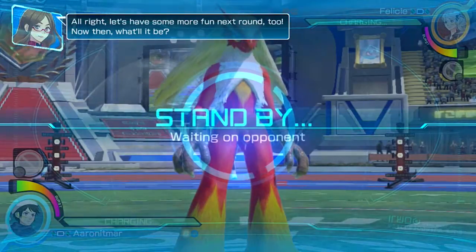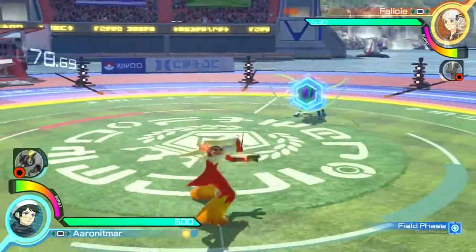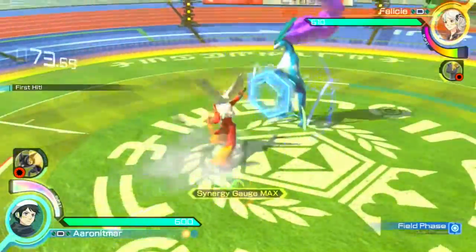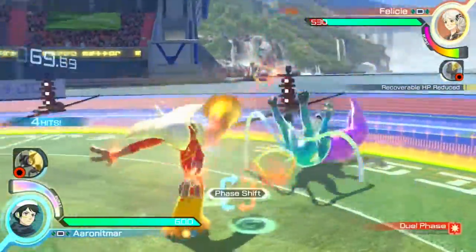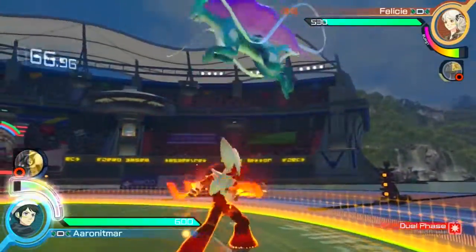Let's go ahead and use Frogadier again anyway — he was maxed out by the time we finished. Whatever support power we have charges up our support Pokémon faster. But it doesn't matter because we're about to go Mega Blaziken. Let's do this.